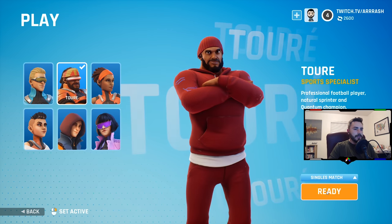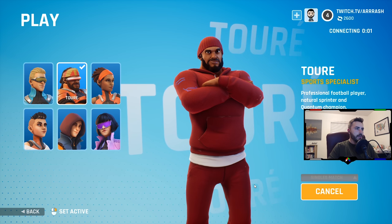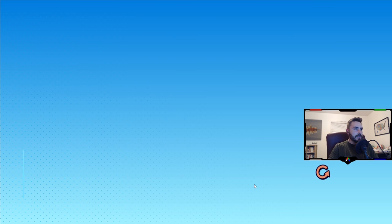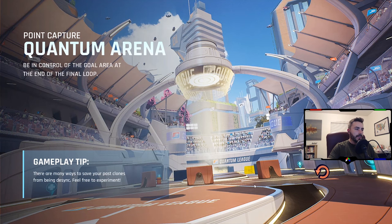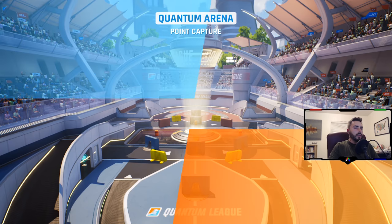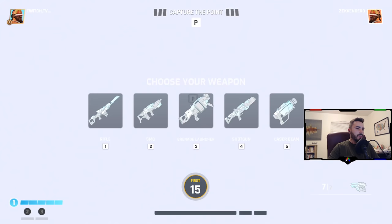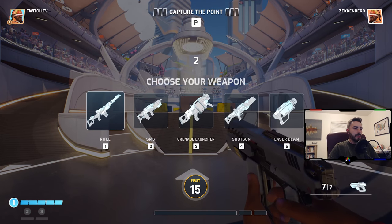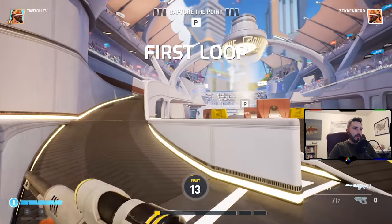With that said, let's jump into a singles game and then we'll jump into a doubles game. The goal of both singles and doubles is exactly the same — it's just obviously singles you're by yourself and doubles you have a teammate. The doubles does get a little more hectic, so we'll talk about that as we go. So the goal here is to get your character at the end of the round to be alive and standing in that point in the middle.